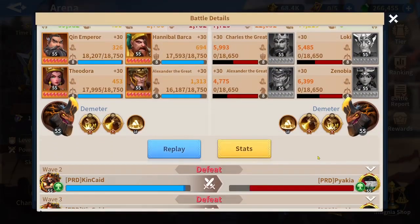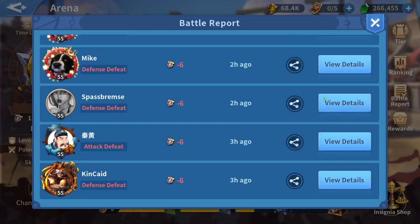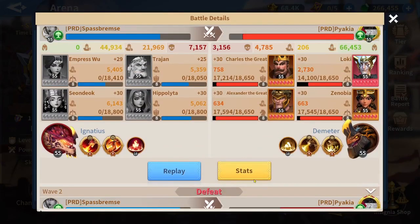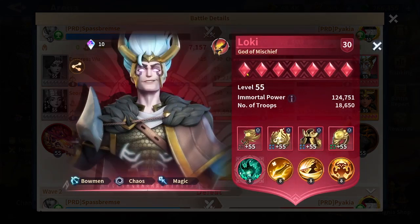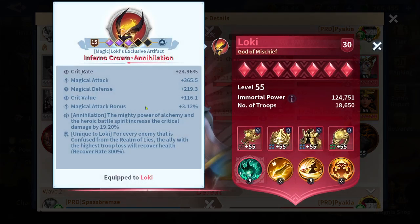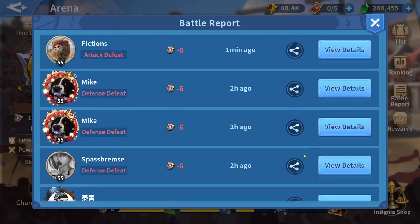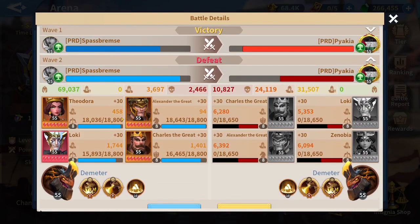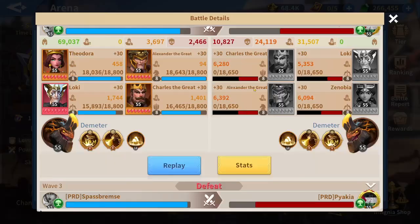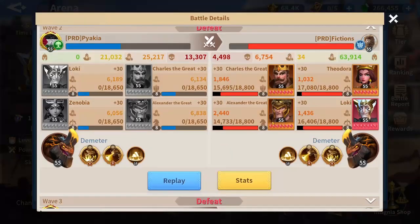Looking at a defense report, my Alex dealt some damage. Even though my Loki artifact isn't fully maximized — I have these stones but the server gave Crit Rate Annihilation — a magical attack build would deal more damage than a crit rate build. In the next report, an earth Loki with Dura appears to outperform my earth Loki with Zuno.